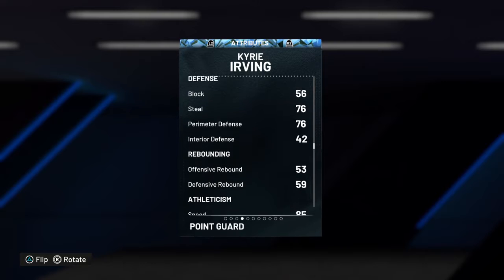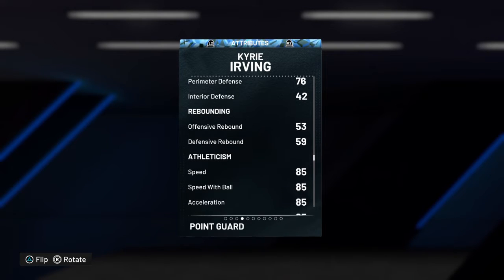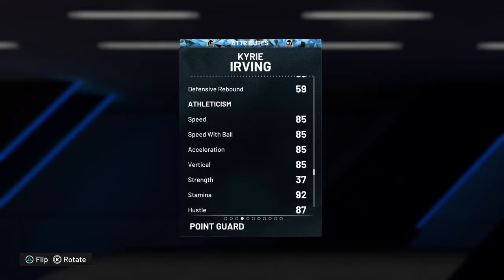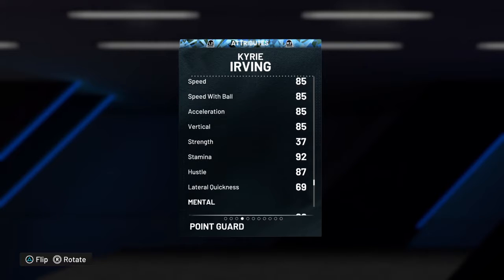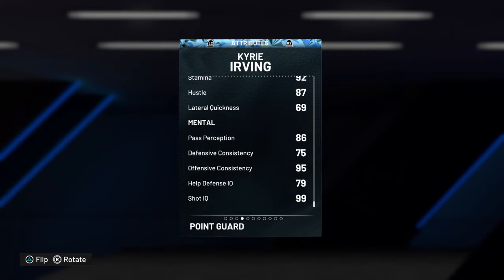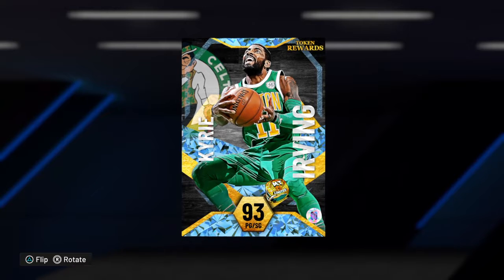Rebounding is not great — offensive rebound 53, defensive 59. He's not a rebounding point guard, take note of that. Speed-wise he's super quick: speed 85, speed with ball 85, acceleration 85, vertical 85 — basically 85 across the board for athleticism, which is crazy. Strength 37, stamina 92, hustle 87, intangibles 69, pass perception 86, defensive consistency 75, offensive consistency 95, help defense IQ 29, shot IQ 99. This card looks legit for real.